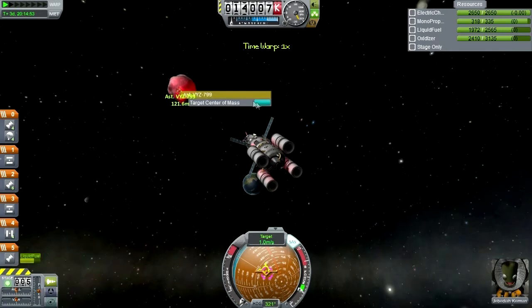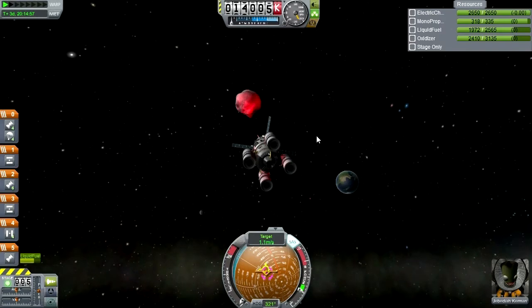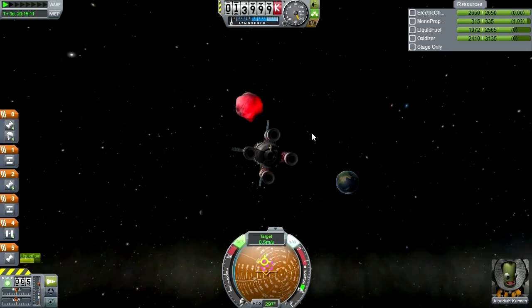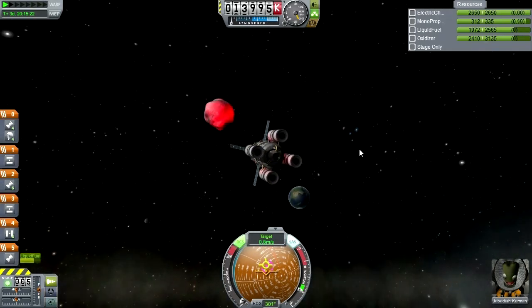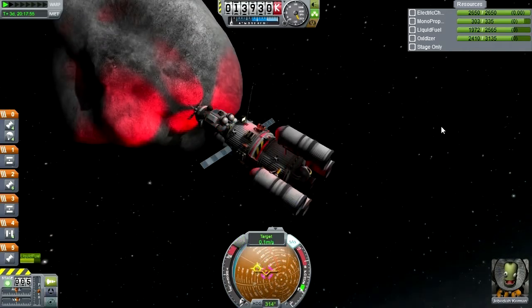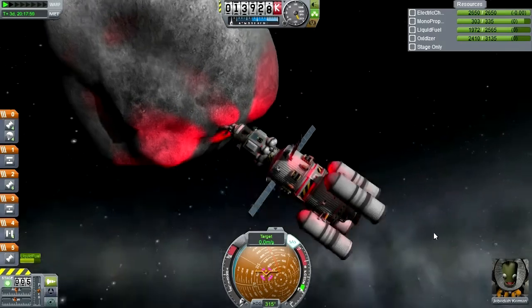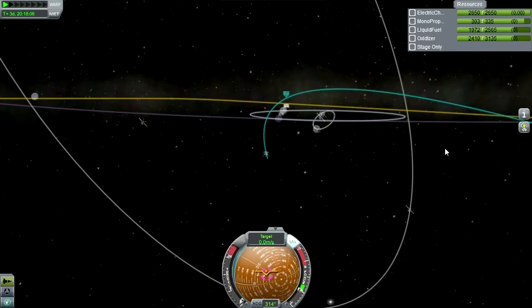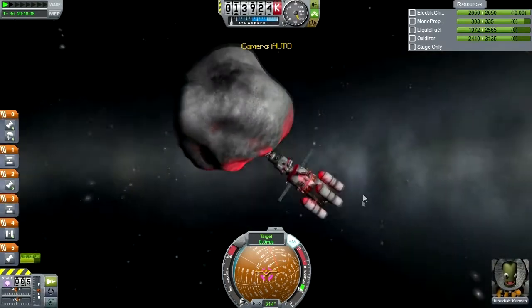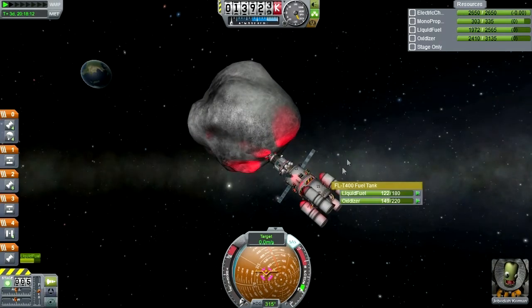I'm going to arm the grabbing unit with a claw, and let's target the center of mass. There goes our distance. Yes, I have to tell it to control from the claw. We have clawed the subject. And how much do we weigh? 70 tons — not bad at all. It should not take us too long to push around an asteroid with just 70 tons.